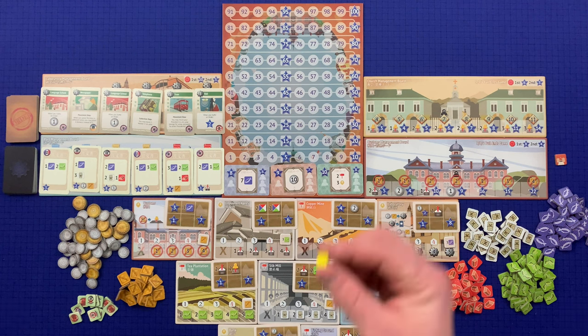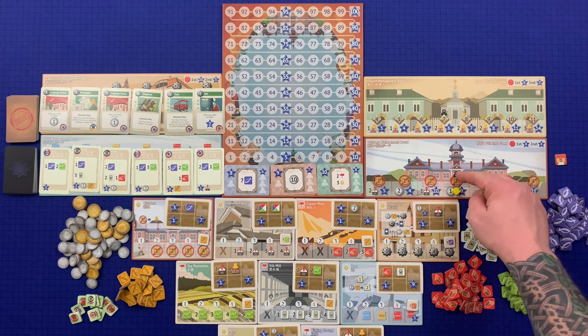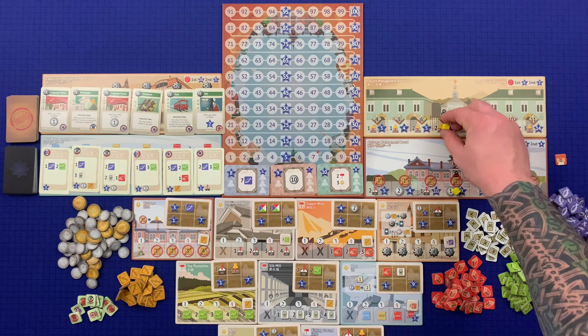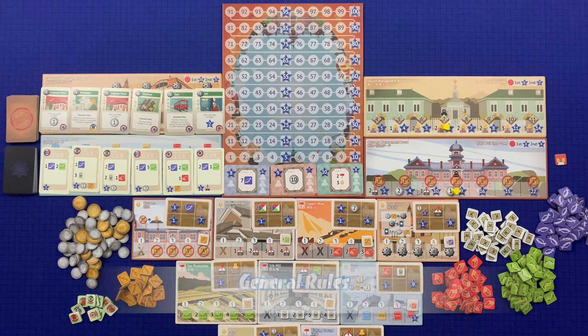If playing a two-player game, use an assistant of an unused color to block the spaces with the two-player symbol on them. These are only found on the customs management board and the church management board.